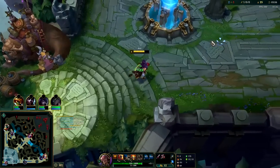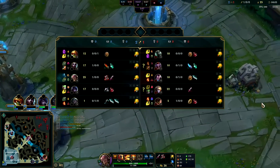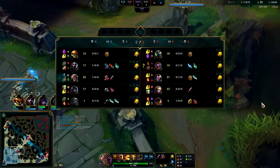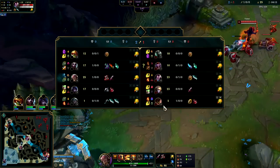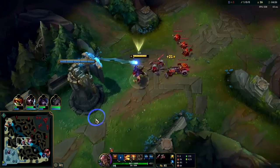First item rush — I'm feeling the Plated Steelcaps. I think it's worth it because Yasuo is really all physical damage and Shaco as well — I don't think this is an AP Shaco, he took Hellblade. It's gonna help us run him down, take great trades, help us escape ganks, survive ganks. It's gonna be really valuable. They also have triple AD with the Ezreal, Yas, and Shaco, so it'll be good even in the later game.